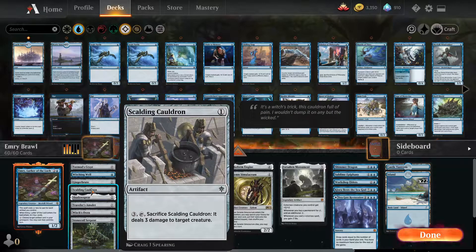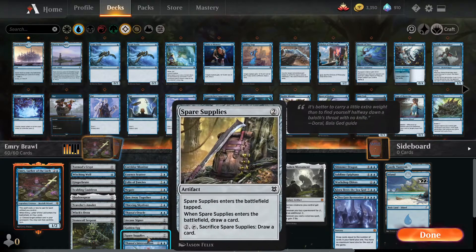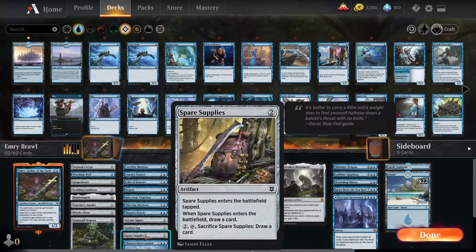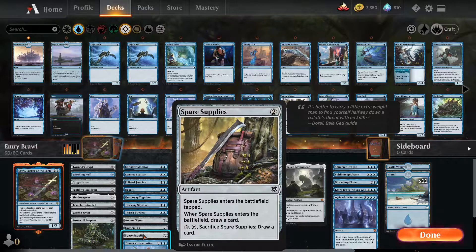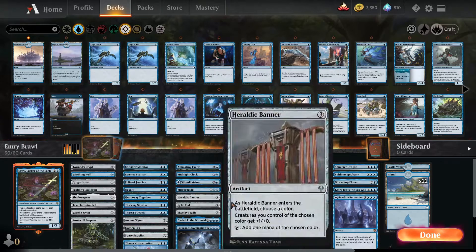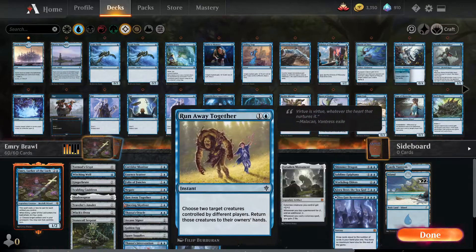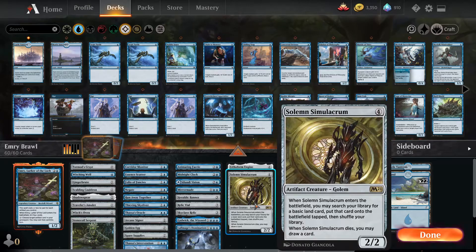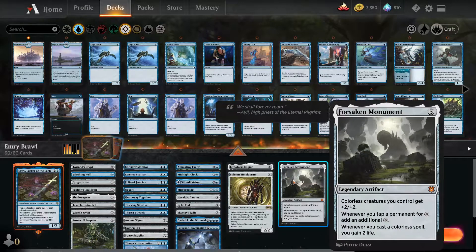Great ways to use Emery: Traveler's Amulet, Scalding Cauldron — if you have enough mana it can do six damage, so that's amazing. Golden Egg and Spare Supplies are great too because they stack themselves and can give you life and get you cards. You can just keep reusing things with Emery. Smoke Room is great if you have a sac outlet such as Witch's Oven or Relic Vial — keep sacrificing it, keep bringing it back, and get more lands in.